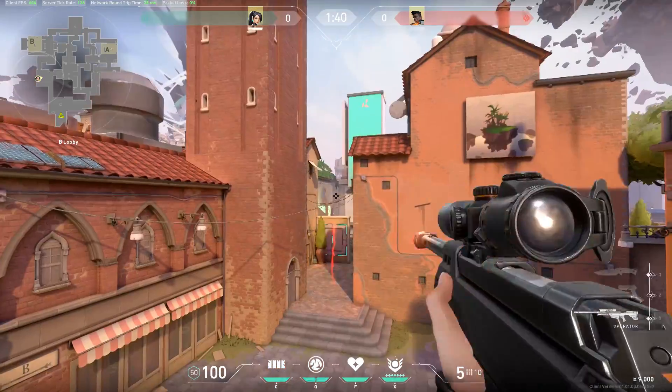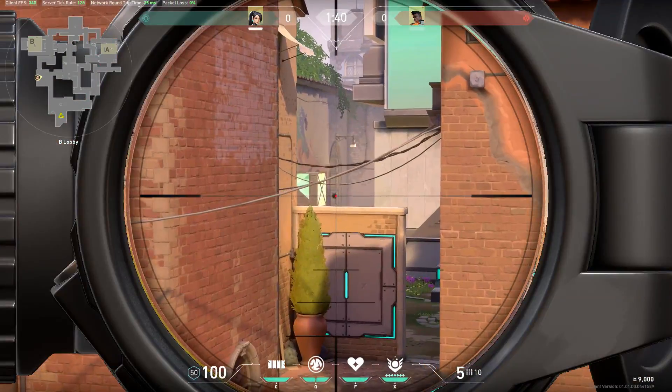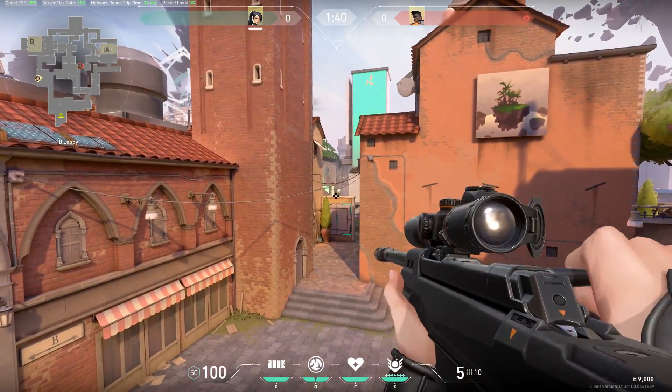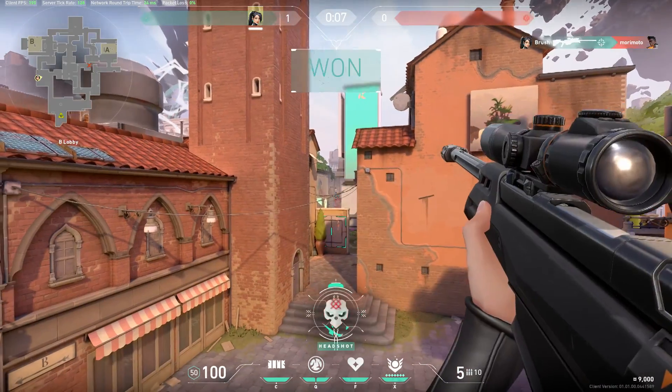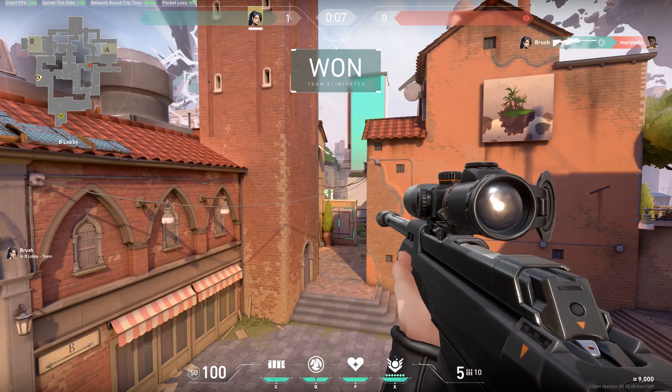After you're on top of the shed, you can place a Sage wall under your feet to get an insane peek into the mid cubby, which is a common angle where defenders will be running out at the start of the round to hold and peek from. Not only is it a pretty easy shot to hit if you have an OP, it is also an incredibly hard angle for the enemies to hit with a rifle.